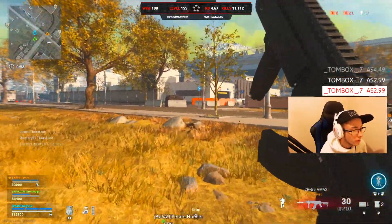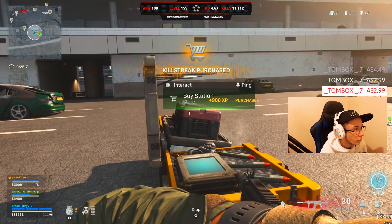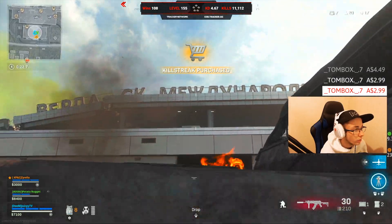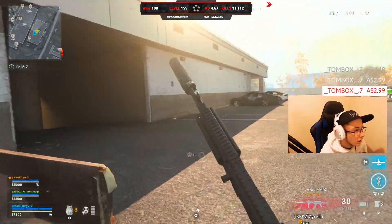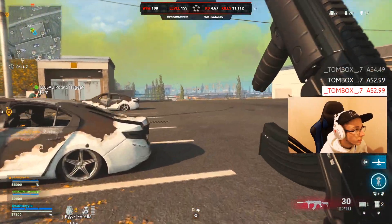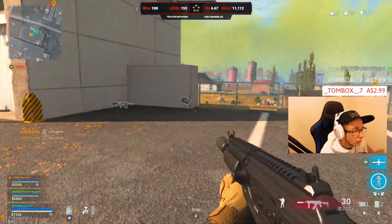I'm going to go to airport and pick up some stuff. This is 100% earlier gameplay. There are two of them on top of airport. I think we should just avoid them — maybe go to storage. Airport's just got to me. What do you guys want to do? Storage, yeah.